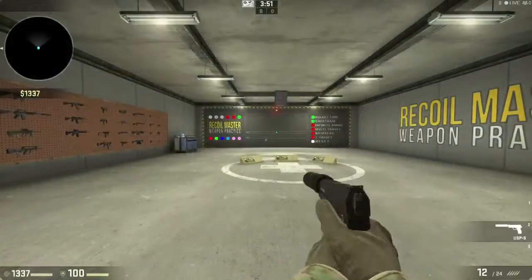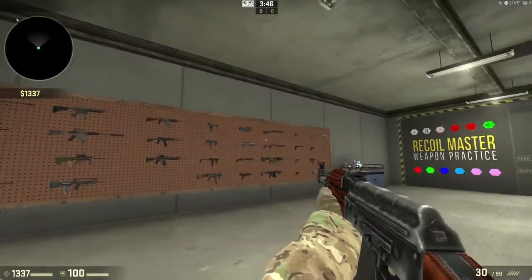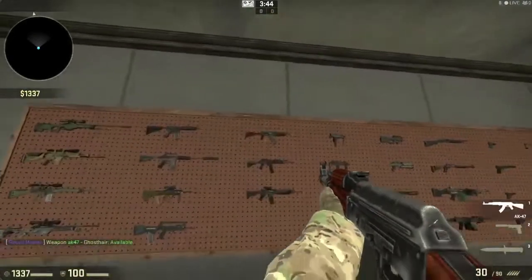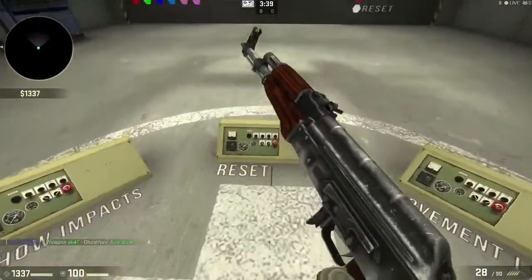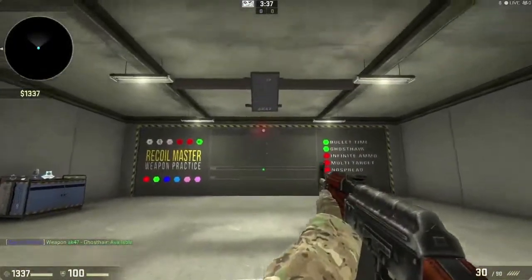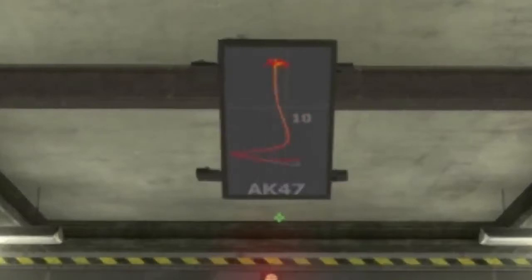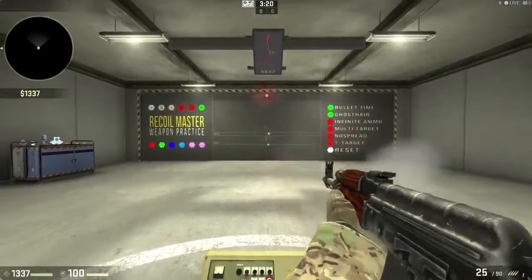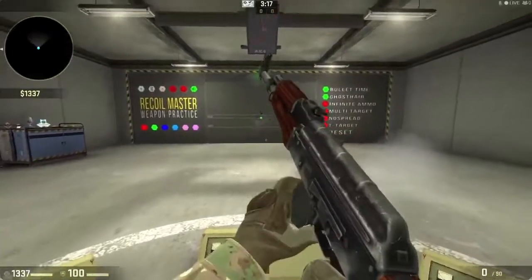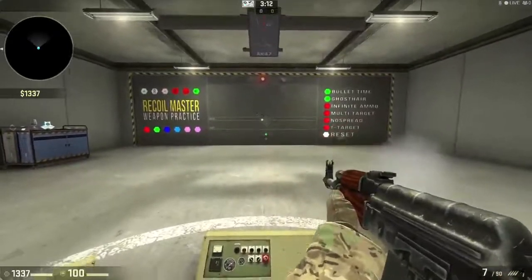When you first get into Recoil Master there'll be a giant wall of guns — snipers, AK, shotguns. Since we're mainly focusing on the AK and the M4, let's do the AK first. Stand right in this square here and it will actually show you the recoil pattern. That line being drawn is where you want your mouse to be, and the dots at the very top are where your bullets are actually going. You want to keep your crosshair right on that green dot and constantly shoot — if it's on the green dot it's gonna be headshots.